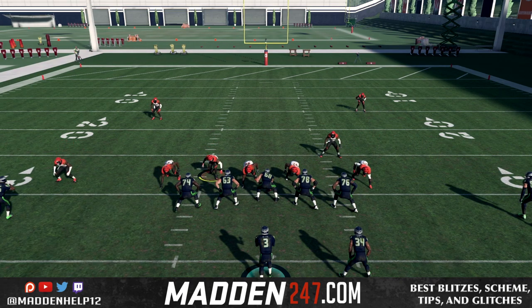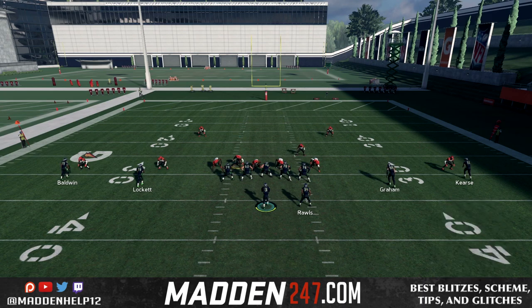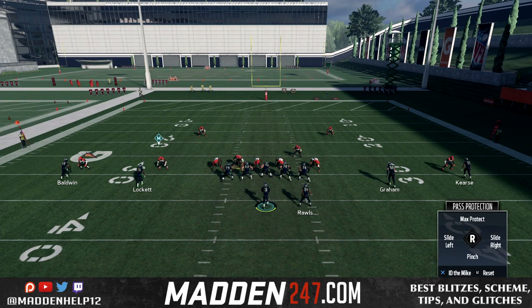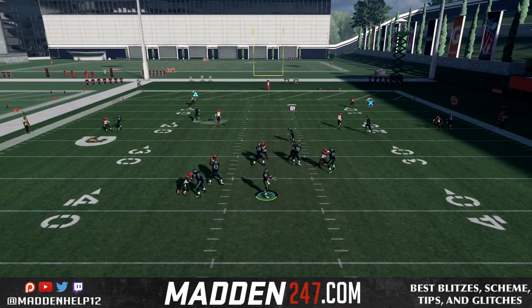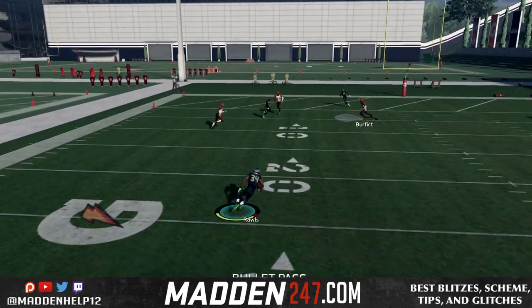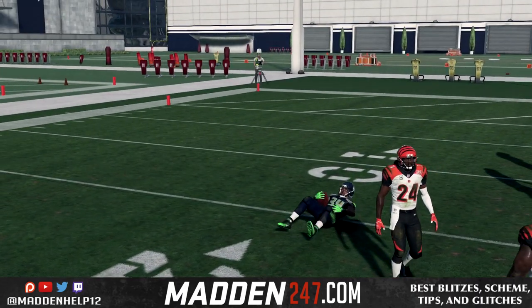All we did was ID that blitzing nickel back and we were able to pick up the blitz. Now you want to make sure that you hold the X button, because if you don't, it'll just automatically slide protect and you're not moving the mic around. So you want to make sure you hold X, put them on the blitzer you think is coming in, and then click X again to verify that that's the mic so you can hike the ball.